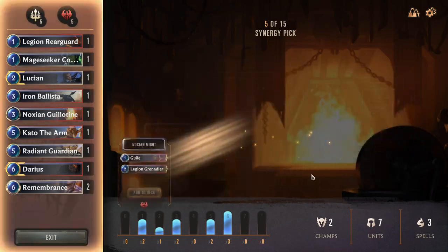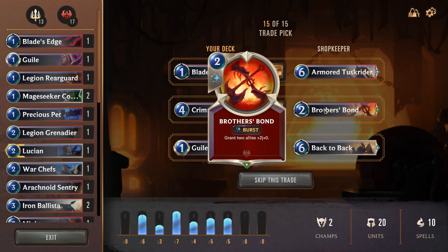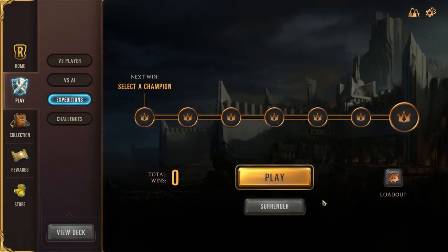And then you pick Legion and Grenada because FACE! And that's all you really need. You just need to make sure that you have something that goes FACE. Something else that would die so that you can go FACE. And if all else fails, just summon something that helps you to go FACE.